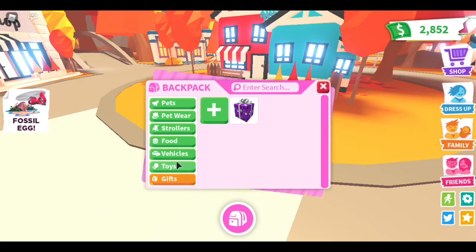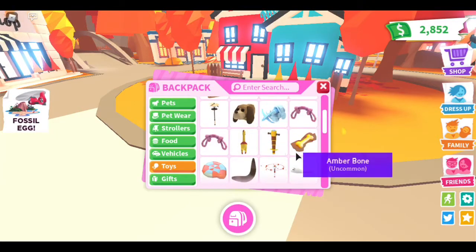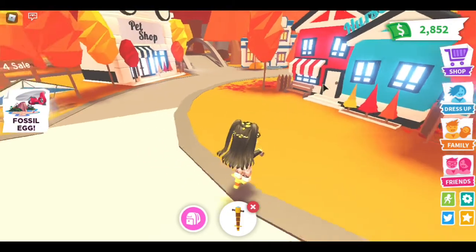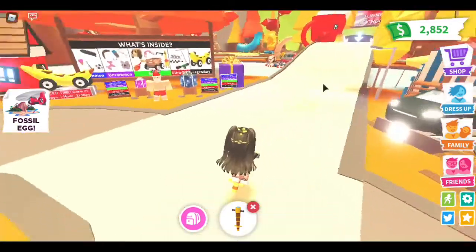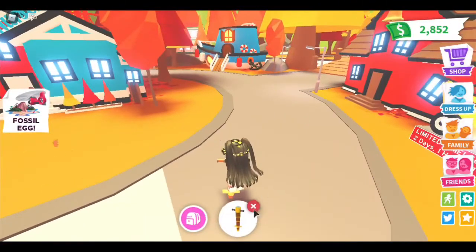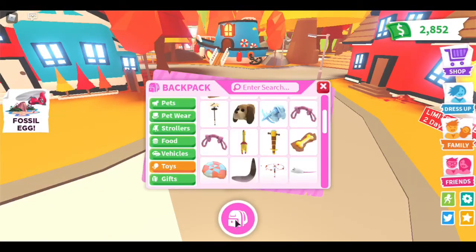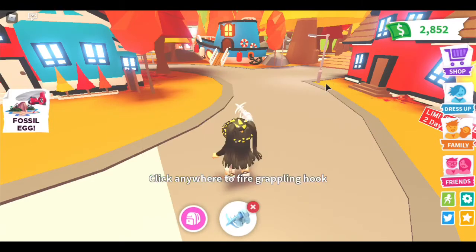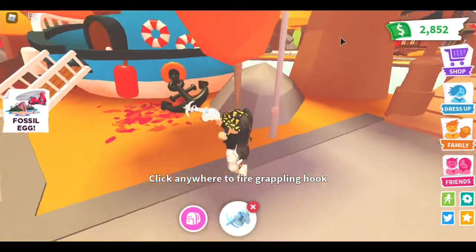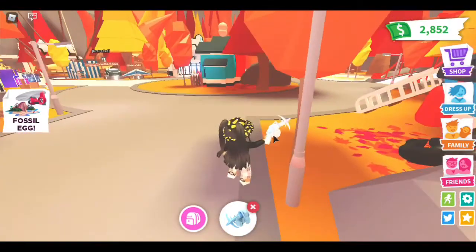I'm back in the middle of Adopt Me town. I'm going to pull up my next one, which is a telescope pogo. I love pogos because if you don't have a car it's really nice and bouncy. I have a lot of other toys - grappling hooks are so fun, especially if you want to glitch through stuff like the cabin.